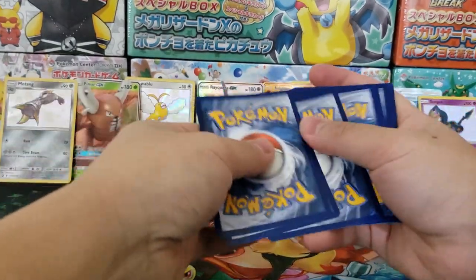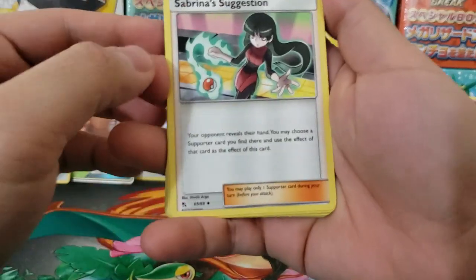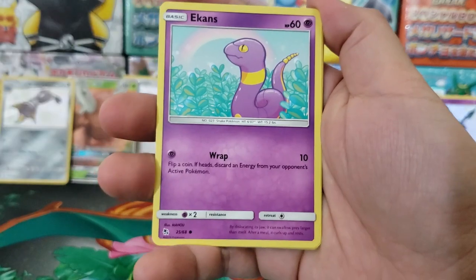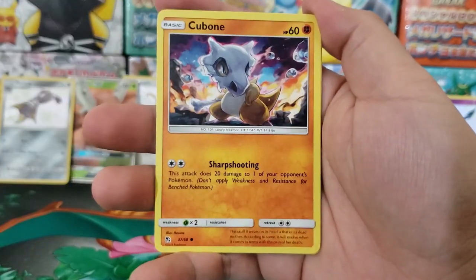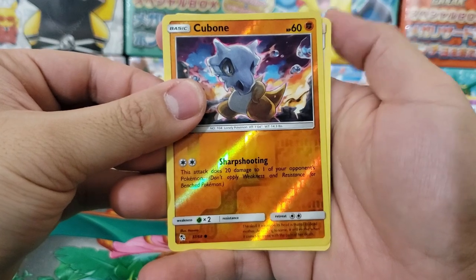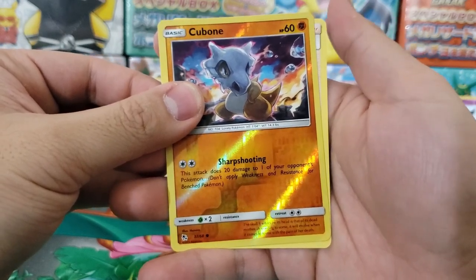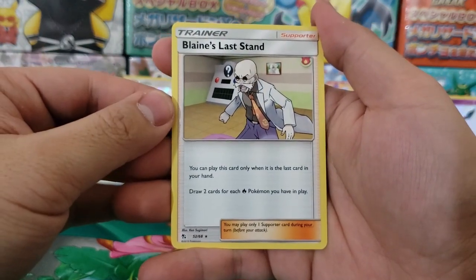Last pack — Sabrina's Suggestion, Scyther, Charmeleon, Ekans, Koffing, Paras, Cubone, Voltorb, Cubone again as our holographic reverse, and a little peek on the back. Best case is a holographic, maybe Bill's Analysis at best. Nope — Blaine's Last Stand as our rare.